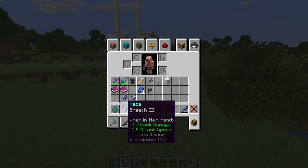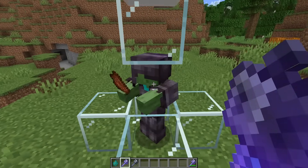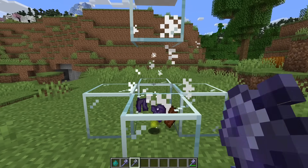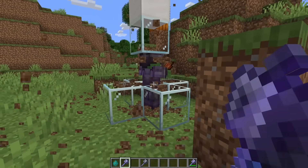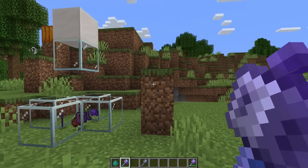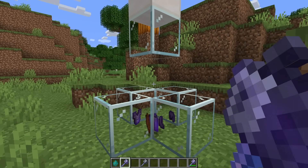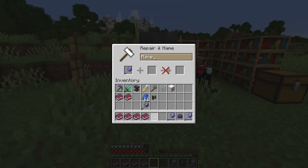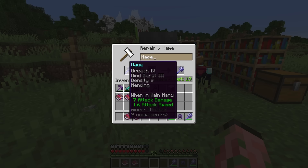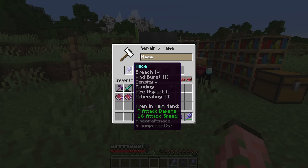The final mace enchantment is Breach, which basically bypasses and penetrates armor — mostly useful against players. It took nine full crits with a regular mace to kill a netherite-armored zombie, but with Breach and a falling attack, it took only four hits from just a two-block drop. You might wonder if you're limited to one new mace enchantment — you can actually have all of them on the same mace in Vanilla Survival, plus Mending, Unbreaking, Smite, and Fire Aspect. None of them are mutually exclusive, though they do get expensive, so watch out for anvil cost.